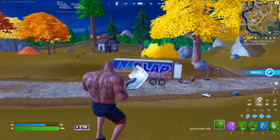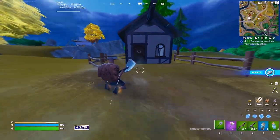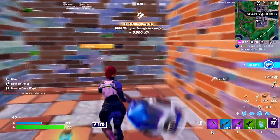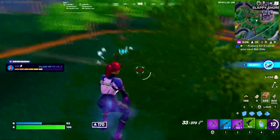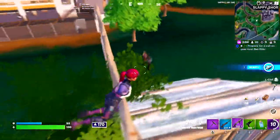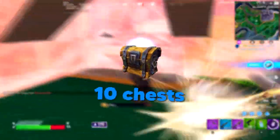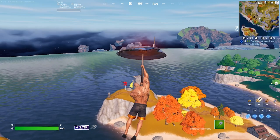If you go southeast after looting up, you're going to find a slap juice truck, which can get your shield up. Then head in the same direction for a bit longer and you're going to find this cabin with your final chest. From here, you can rotate to zone and get all set, or you can find some pretty good loot in the surrounding area since the zone usually isn't too bad here. Overall, this is a really solid spot with relatively central position on the map as a bonus — it has a total of 10 regular chests and an Oathbound chest.